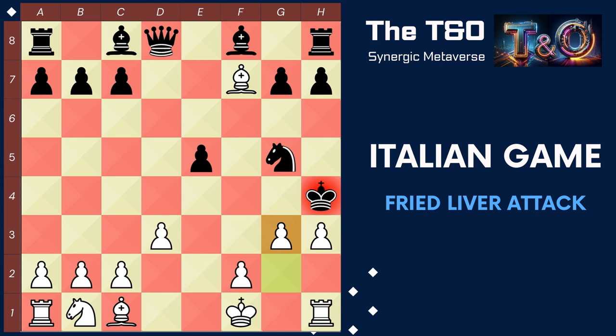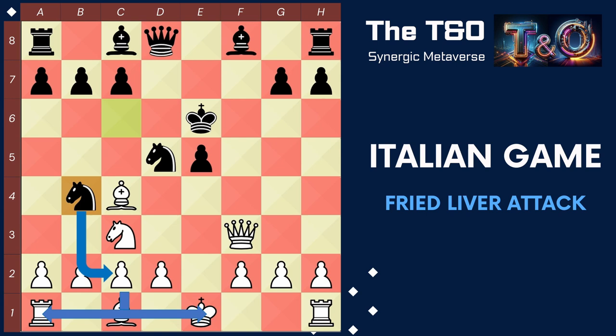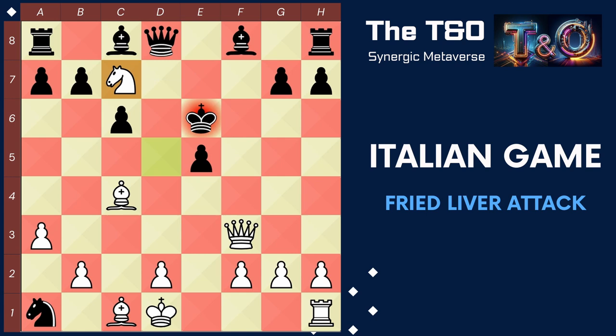Another response you may see from black is king to e6, defending their knight and escaping the check at the same time. We play knight c3, increasing the pressure on the d5 square. The most common response from black is knight to b4, defending the d5 square and threatening a king-rook fork on the next move. We play pawn a3, threatening the knight. The knight captures our rook through the usual fork maneuver. We capture the other knight. If black plays c6, then we play knight c7, a double check from both the knight and the bishop. And after the black king moves, we capture their rook.